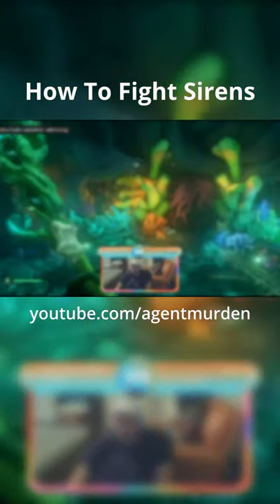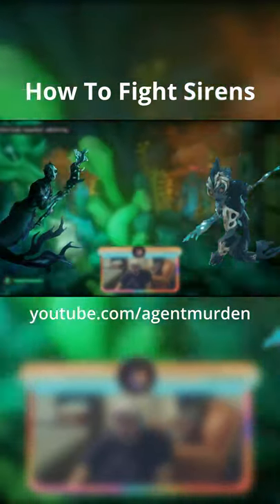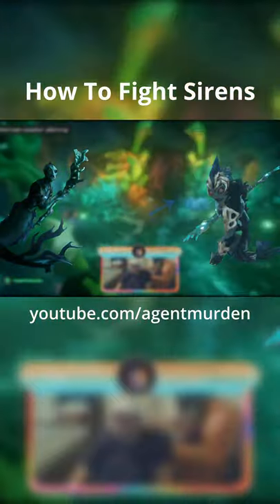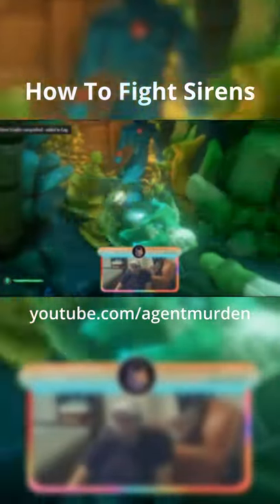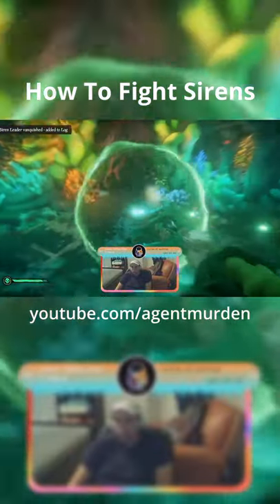The way to distinguish between the siren leaders and the regular sirens is that the siren leaders have crowns on their head. So whenever you see the ones with the crowns on their head, you want to make sure you charge up your trident all the way to the max.